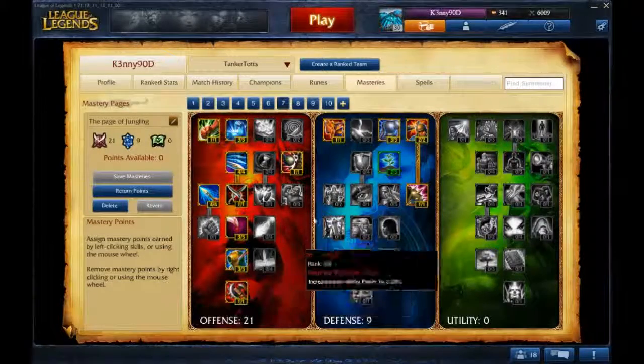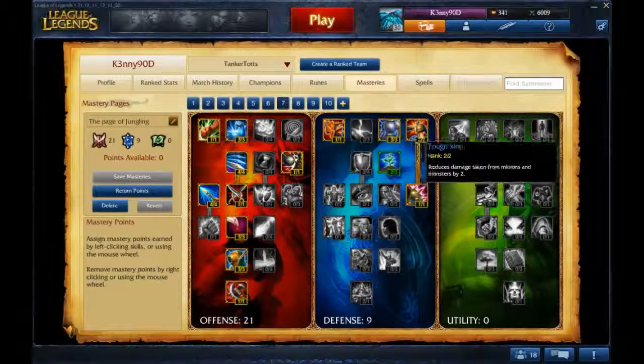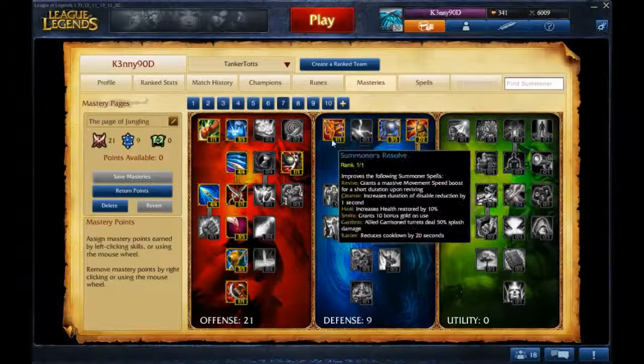Page of Jungling — everything on the left side. The difference between this and the other jungle page is really very little. I master my Defensive and take Bladed Armor progression, Hardiness, and Vigor.